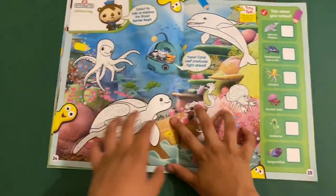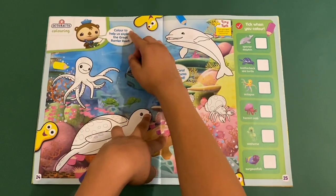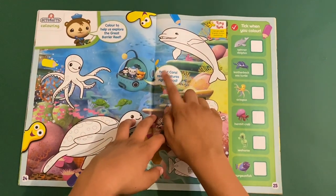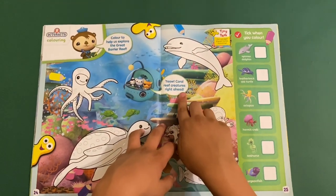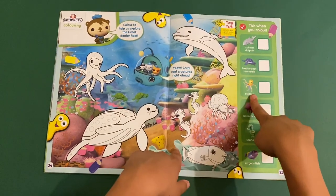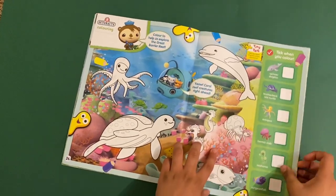Next page — Octonauts! This is another coloring-in page. Color to help us explore the Great Barrier Reef — coral reef creatures are ahead. Tick when you color: we've got spinner dolphin, leatherback sea turtle, octopus, hermit crab, seahorse, and a clown fish right down there.